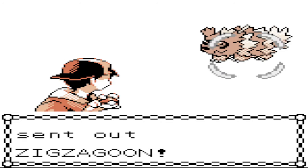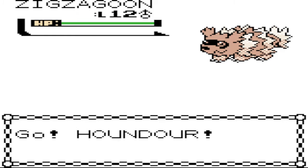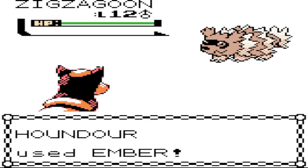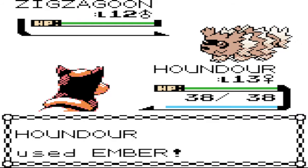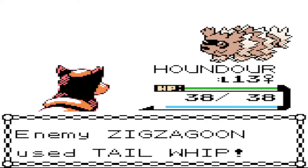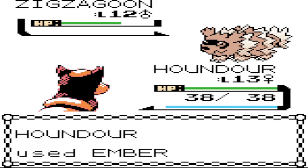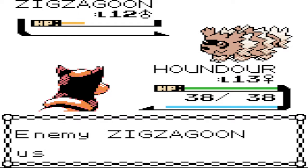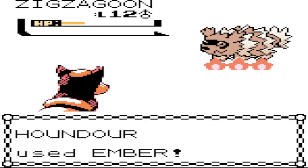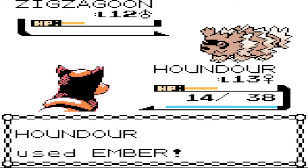Chris wants to battle. Chris has Zigzagoon, level 12. I'll lead with Houndour at level 13 — Ember should do a fair amount of damage. Zigzagoon goes for Tail Whip, which lowers Houndour's defense, but that's not a huge issue as long as it doesn't start spamming Tackle or Headbutt. As long as Ember takes it out, Houndour will be just fine. Yes! Houndour is going to have a curious level up now that we don't have the experience share anymore.